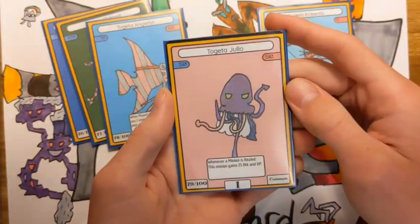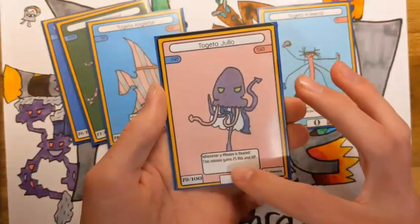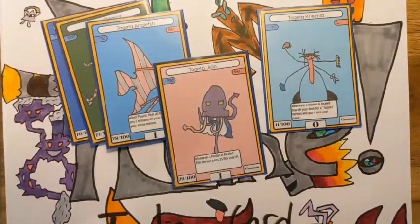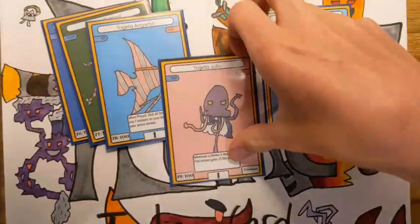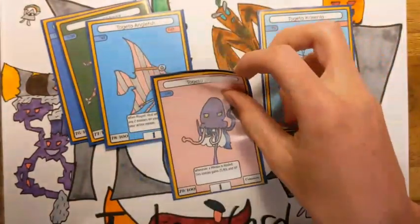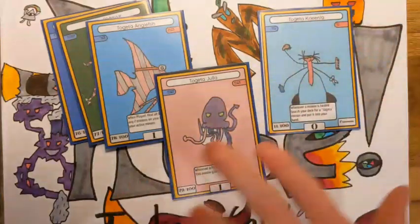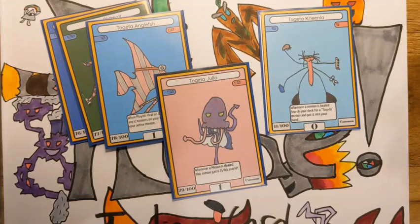The final card is Togeta Yulio — 50 HP, 50 attack. Whenever a minion is healed, this minion gains 25 attack and HP. So this card gets really powerful really quickly and can get monstrously strong. This is kind of the big boss of the archetype, even though it only costs one to attack. Nothing over two runes is in this archetype, which plays into the color — white is all about spamming and drawing cards. Having a healing mechanic in white makes it a lot more fun to play.